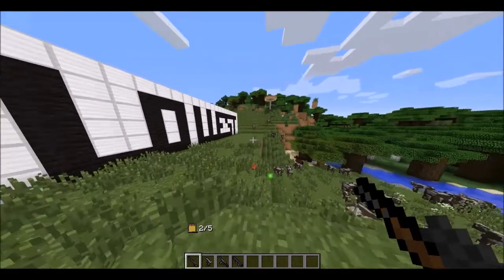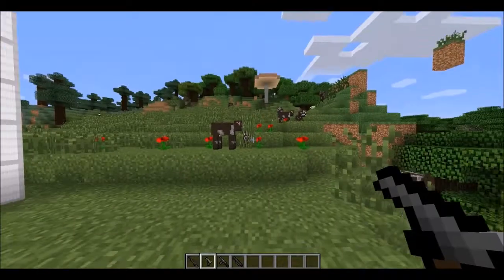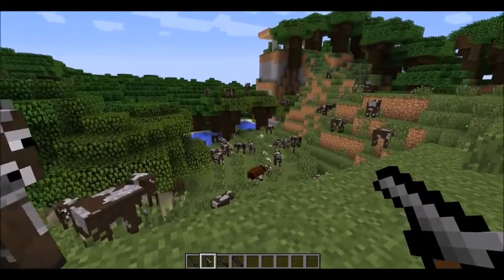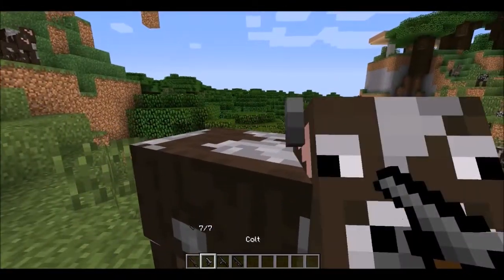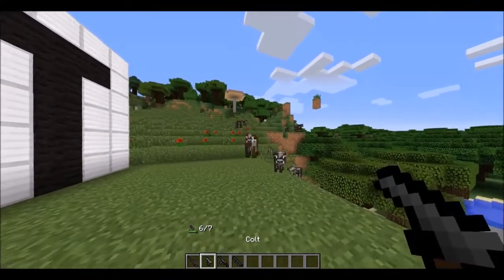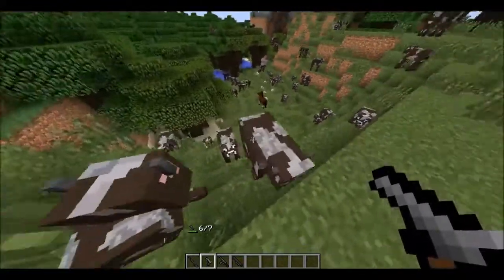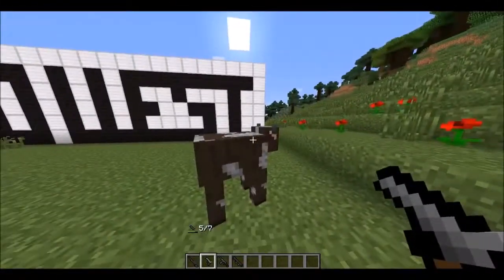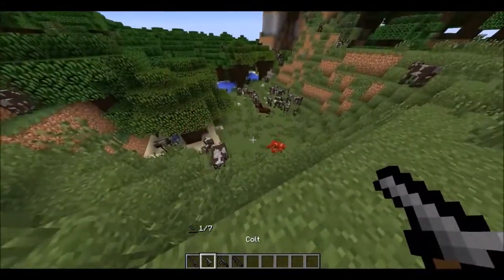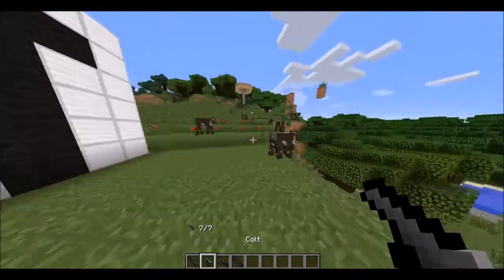Now we're going to test out the Colt, which is a pistol. When you zoom in it just does this. Let me reload and see how many bullets it takes for the big guys — one, two, three, four. It takes four bullets.